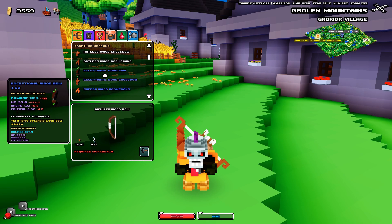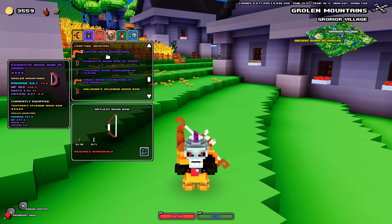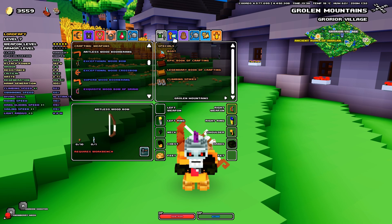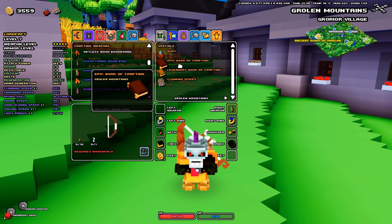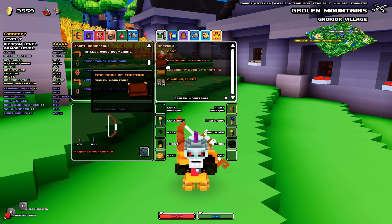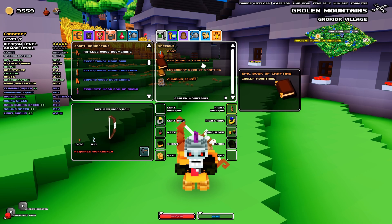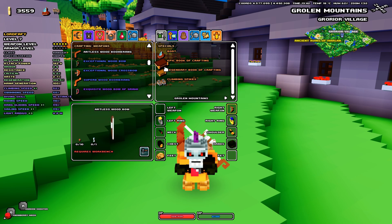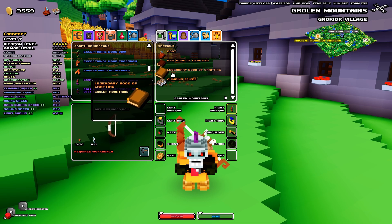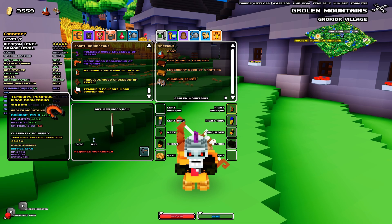To be able to see higher tiers of items, you will need specific items — well, multiple items, but they're mainly gonna be books. So I got here an epic book of crafting. If you wish to get more info, such as where to get this item, feel free to check my special items in Cube World video. But what they do is rather simple — they allow you to craft specific items. This epic one allows you to craft purple and blue items, and the legendary book of crafting is gonna let you craft the golden ones.